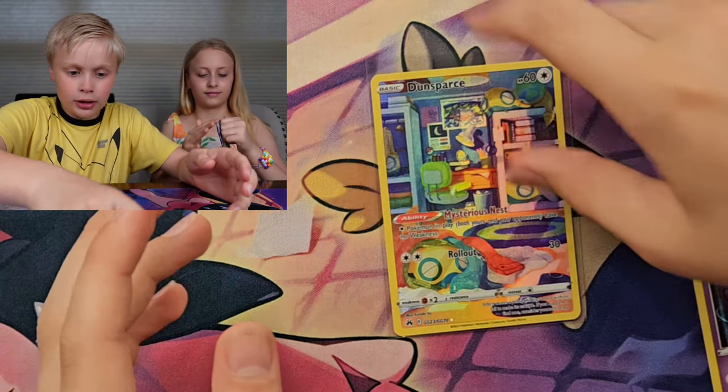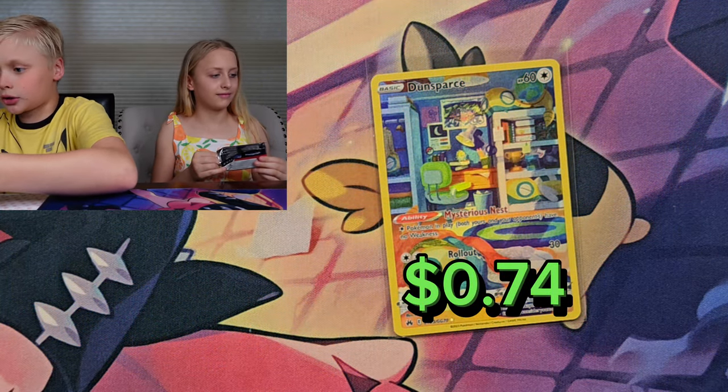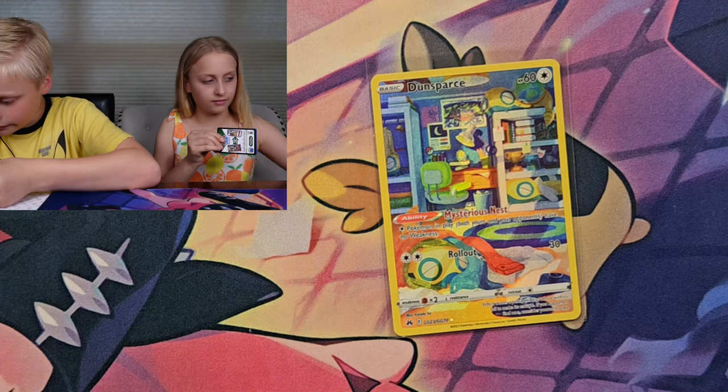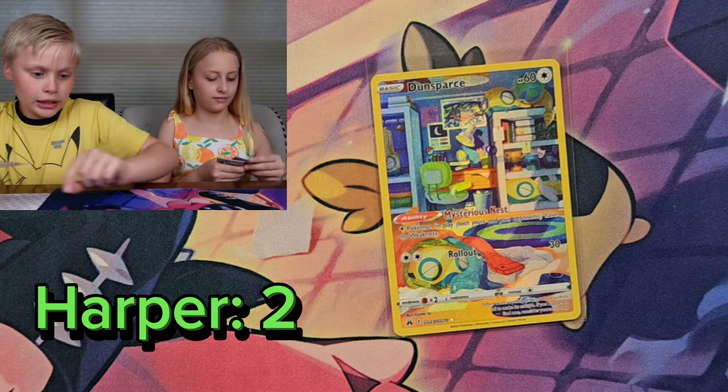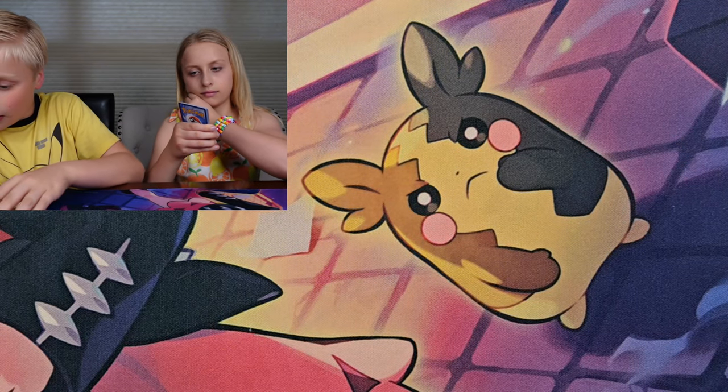I need the Dunsparce too — UG 23. It's nice. I'm just going to need this Mewtwo — it's like a $10 Holo. It's a rare, as you can see. Two pulls and a Holo that I need.